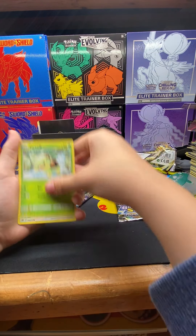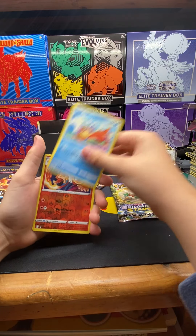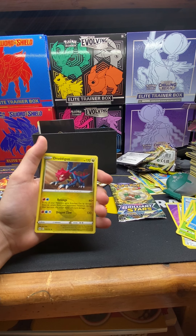Torchic, Piplup, Turtwig, Munchlax, Combusken, Buizel, Monferno Hollow, and Druddigon.